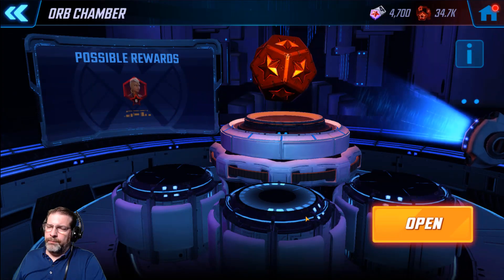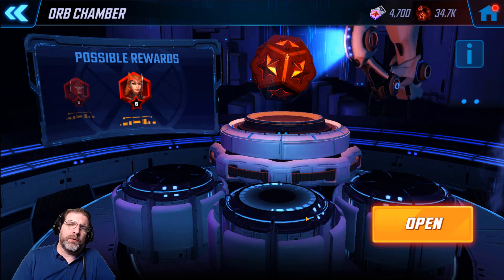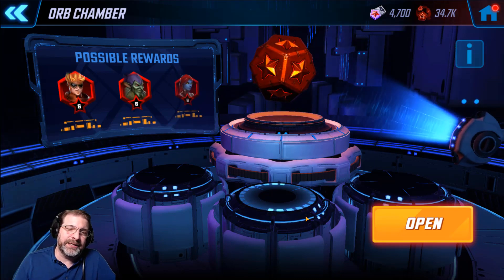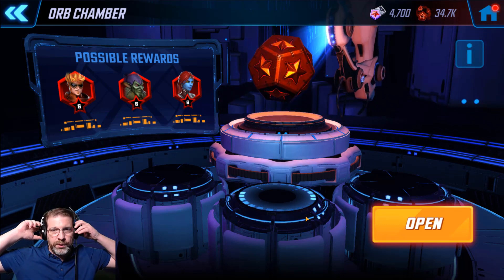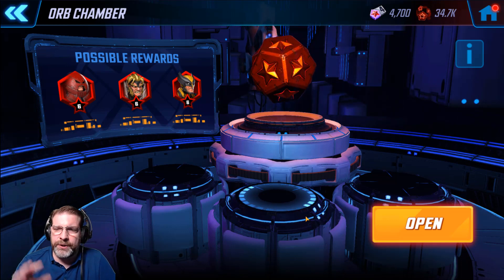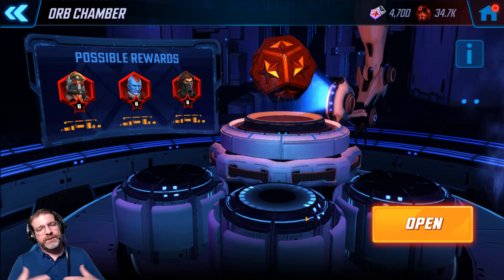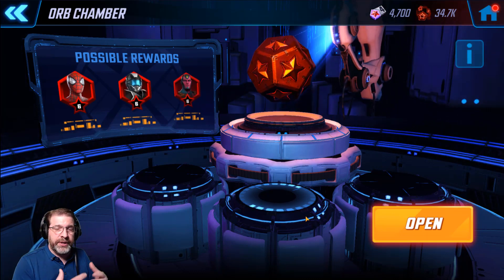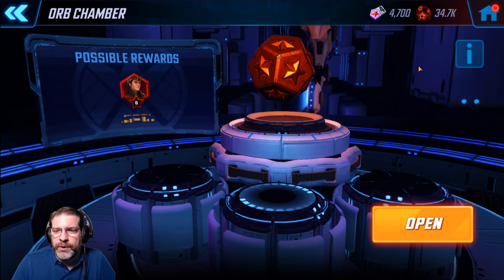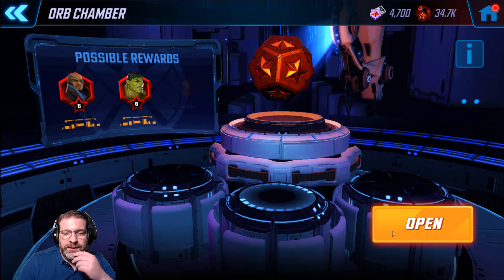All right, welcome back. I'm going to continue to test a theory here. It was theorized that opening up Red Star Orbs might give you better odds before you unlock the character. We did it last time and didn't really see a difference — we got a nice pull when we unlocked the character, but the Red Stars were kind of bad. So we're going to go ahead and open 10 of these and see if we get anybody good. With Red Stars, there's always a higher percentage chance to get a new character when a new character is introduced. We've got 10 Red Stars to go, from 34K down to 24K.